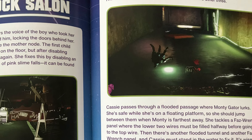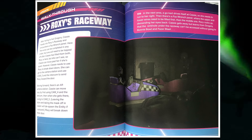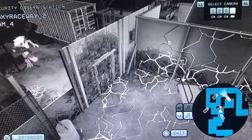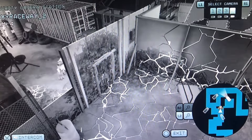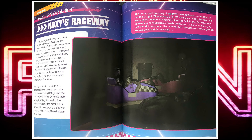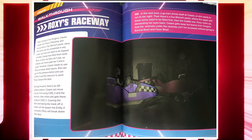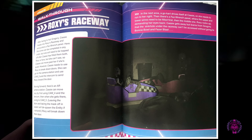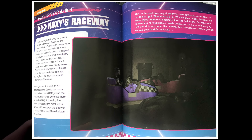Right next to that is an image of Monty being killed by the Glamrock Bonnie neon sign — but you can barely see Monty, just his hand and part of his mohawk and mouth. Then there's the Roxy raceway section, discussing how you lure Roxy through the doors to break them down and progress. It mentions the cutscene where Roxy grabs Cassie's arm and Cassie tells her to go away, but there's no image of that — just a giant image of go-karts crashing into a wall, taking up over 70% of the page.